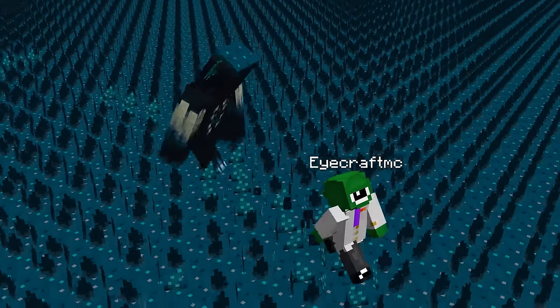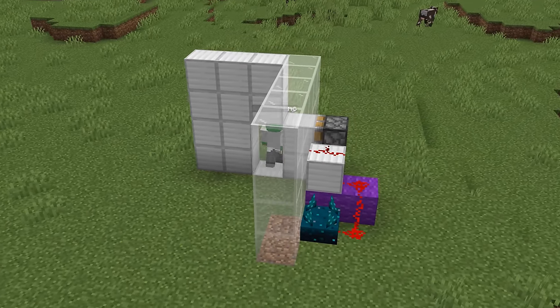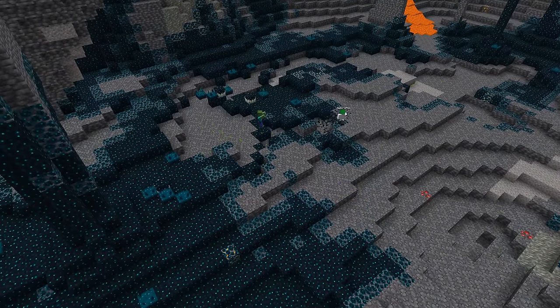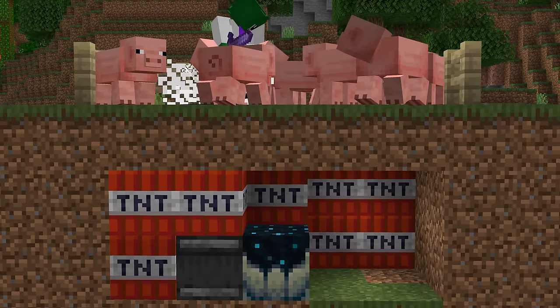Skulk blocks added in Minecraft 1.19 have a ton of things you can do with them, like making an automatic door, getting an infinite source of XP, or even making a spooky hallway. Learn 20 insane uses of skulk in this video.